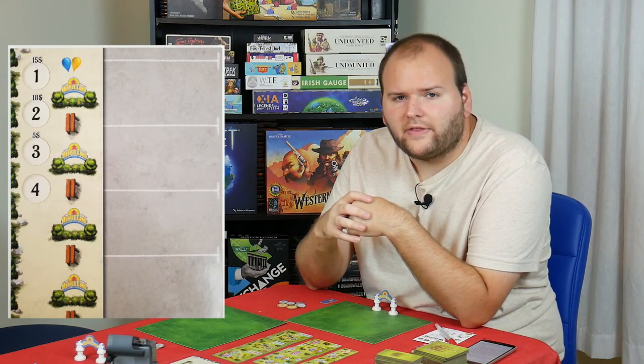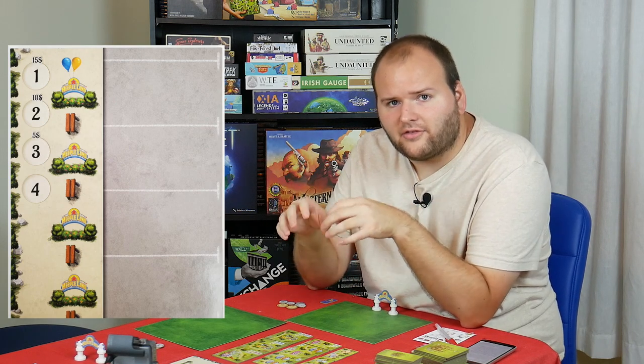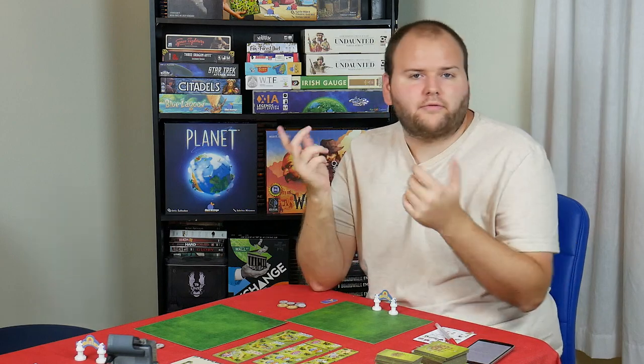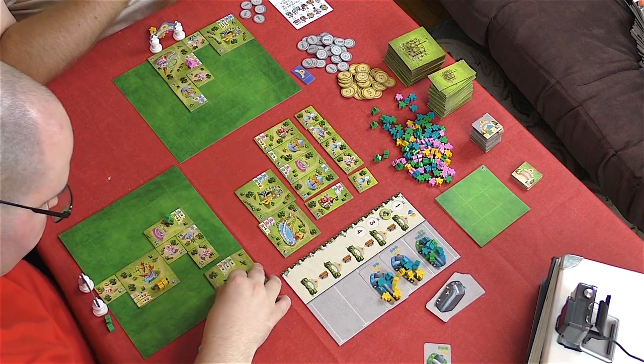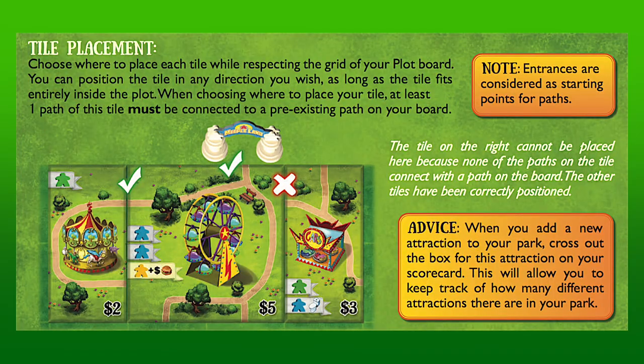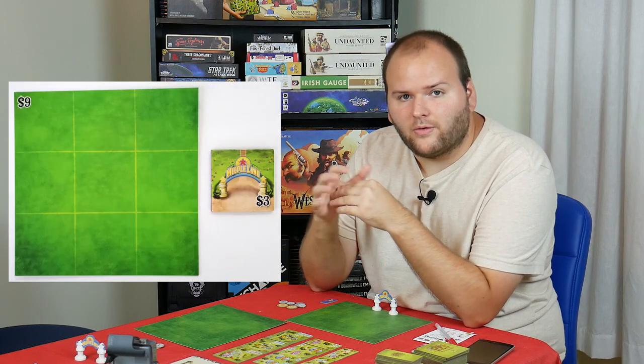The game is played over four rounds, consisting of several turns in clockwise order. At the start of the first three rounds, each player will receive a grant shown above the round tracker; otherwise the parks themselves are the only source of income. On a player's turn, they must perform one of three actions. The main action is purchasing one of the face-up tiles for its listed price and adding it to one's park. The tile can be oriented however the player likes, but if it is an attraction or service, the tile must fit on the player's plot and connect to at least one established path in the park. However, if a player runs out of room or creates a dead end, they may instead purchase a plot extension or an additional entrance.